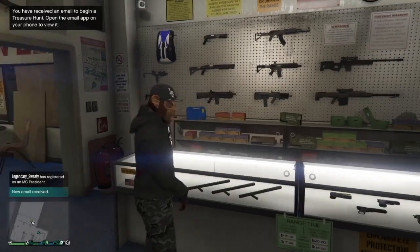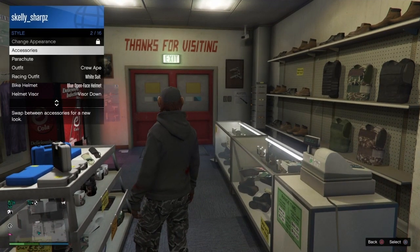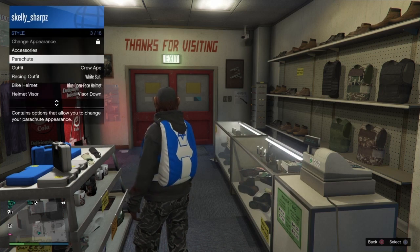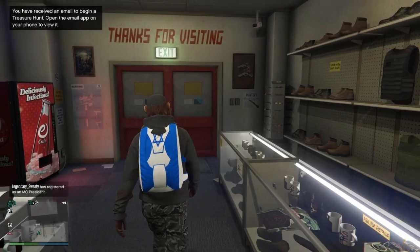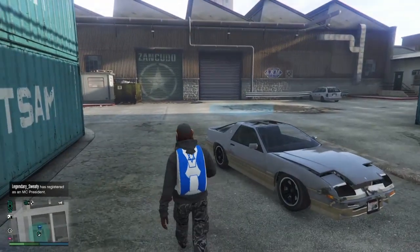Now I want to walk away from the counter, exit and walk away. I want to open my interaction menu, go to style, go to parachutes, and I want to put it on. It's very important that you put it on. Once you have that chute on, you can call up an air vehicle again.